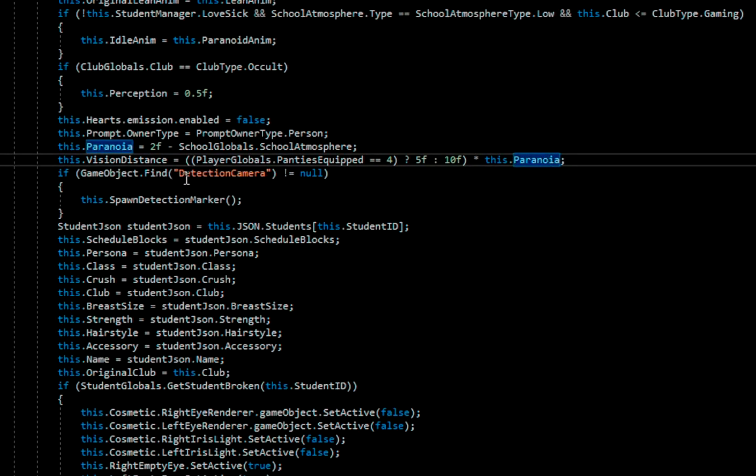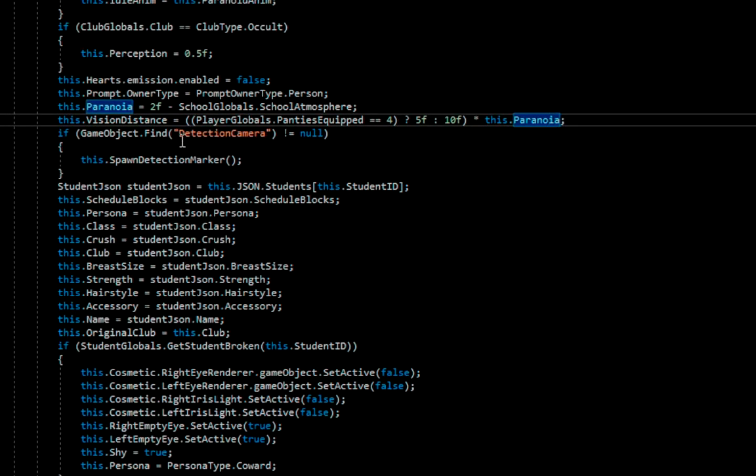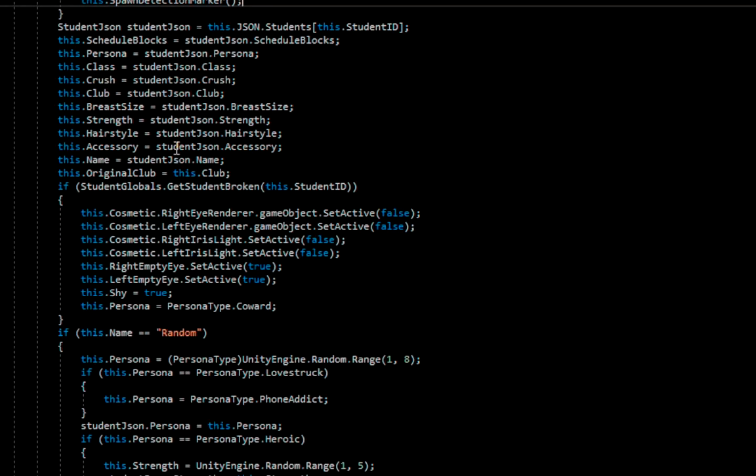If game object dot find 'detectionCamera' is different from null, then spawn detection marker. This is going to find the first thing called 'detectionCamera' in the whole scene and spawn a detection marker — hopefully there's only one. Then 'studentJSON' is going to be loaded from JSON — JSON students at this student ID. Schedule blocks are going to be from the student JSON. So it loads everything from the JSON. Cool.